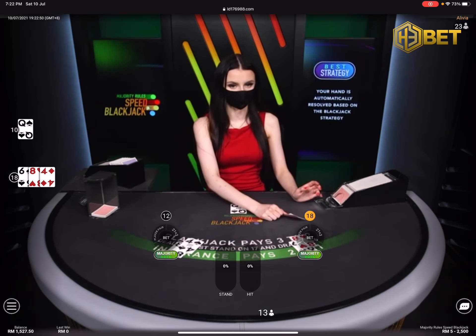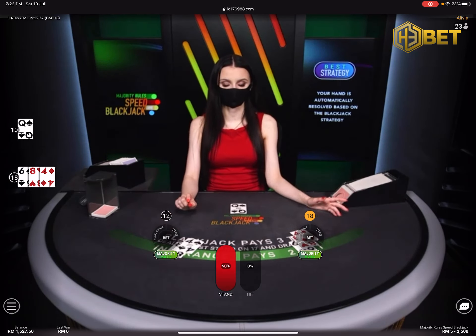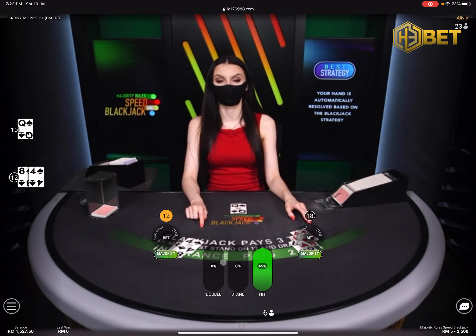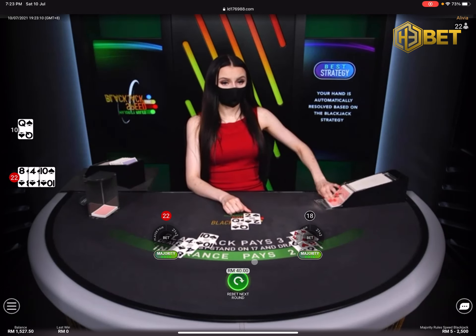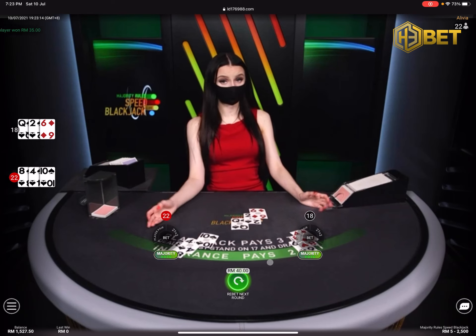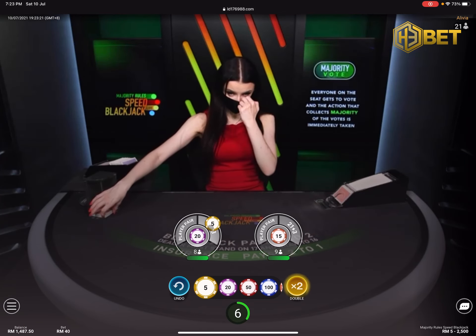The system will collect votes in a very short time from all active players on this card, then use the majority decision to decide the next action. For example, right now everyone is choosing and you can see the Hit option has 50% of the voting. The system will follow this action for the next card. If the majority choose to stand, then the system will follow the majority decision.